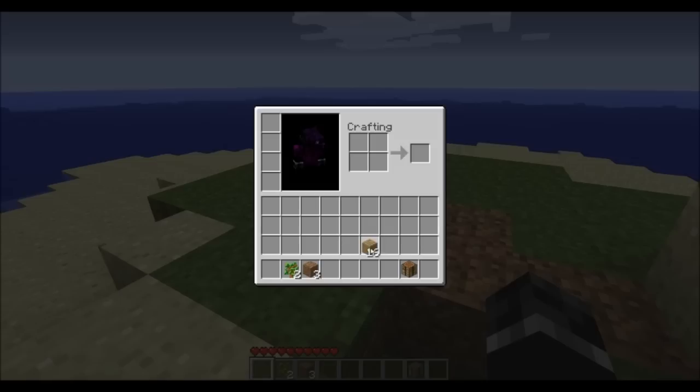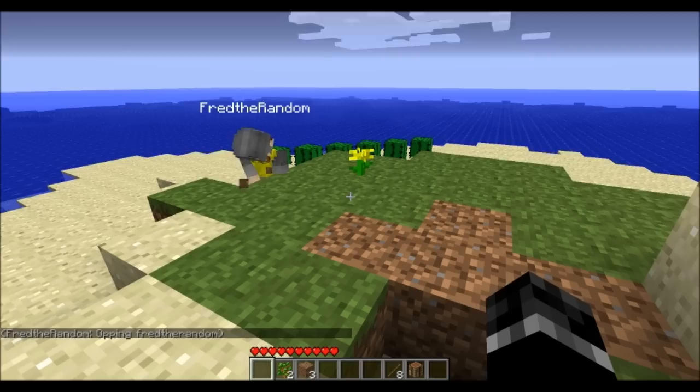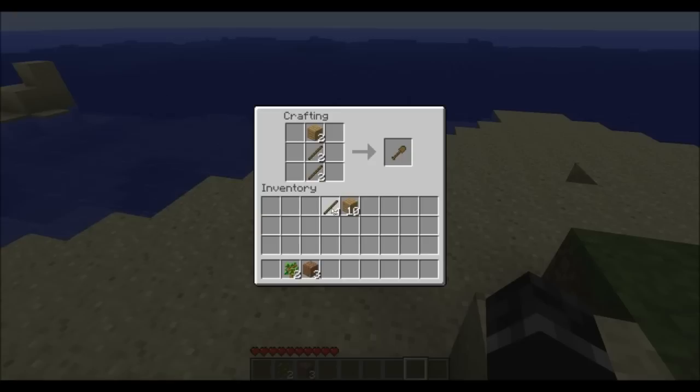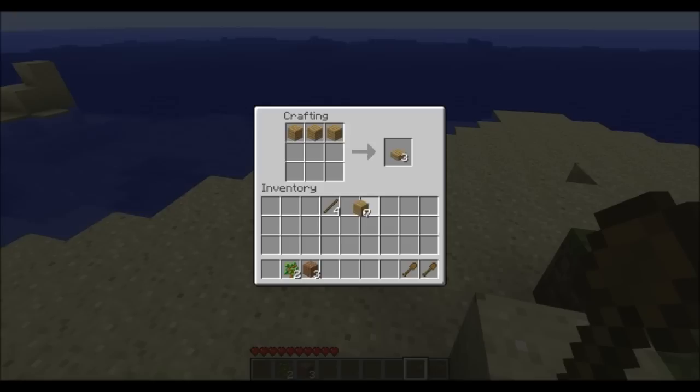I'm going to build us a crafting table. There will be no cheating. The point is I wanted to do it just so that we can get this connection problem fixed. I'm going to build us some tools, Fred. Have you got enough wood? Yeah, I just need to plant a few trees. I've got saplings for it.